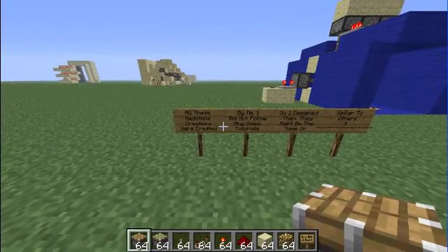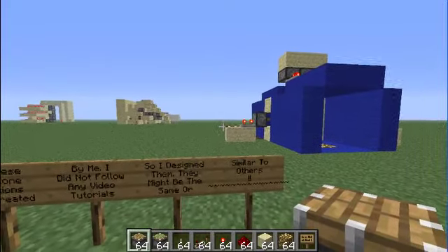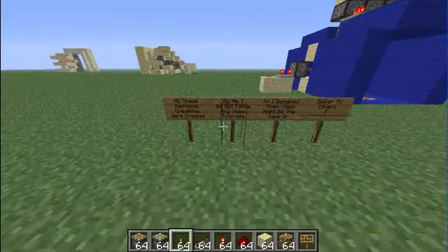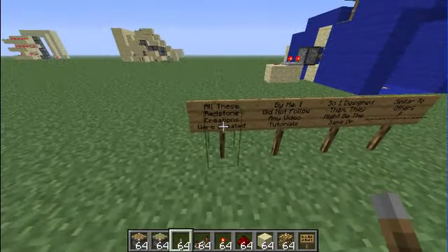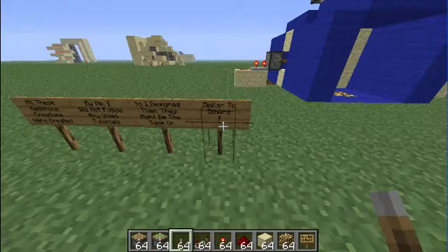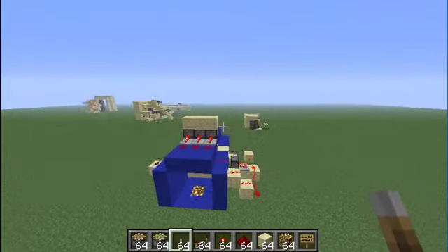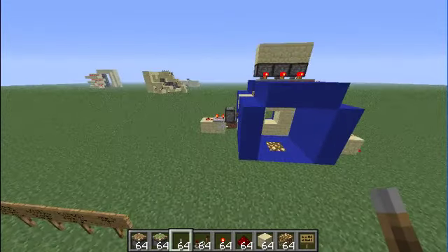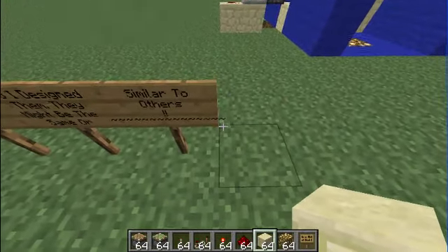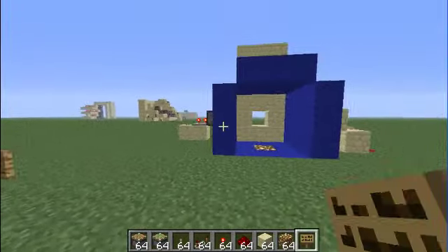Hello guys, DJ Brawl from the DJ Gamer Project, and today we're going to be doing something a little different. I've just been messing around in my redstone world creating new doors that I want to put in my let's play world, so I'll just test them out. All these redstone creations were created by me — I did not follow any video tutorials, so I designed them. They might be the same or similar to others, but yeah. While doing that I found a glitch where the writing comes off one sign and onto another, which is weird. So we'll start with the first one.